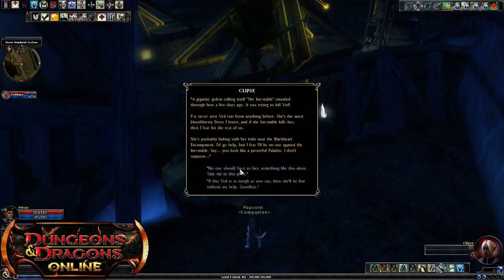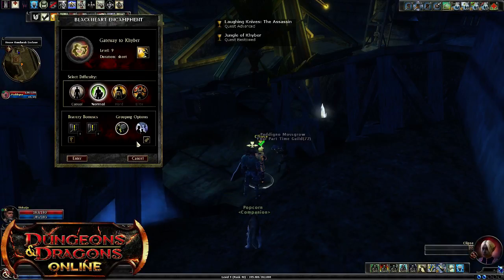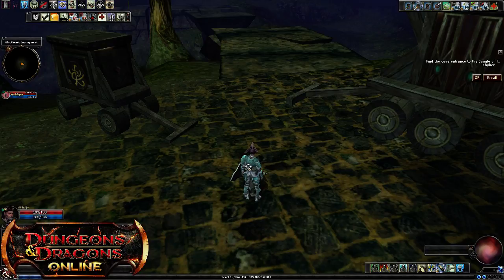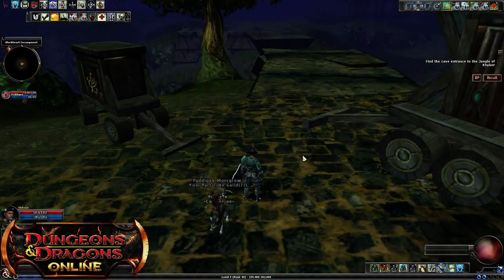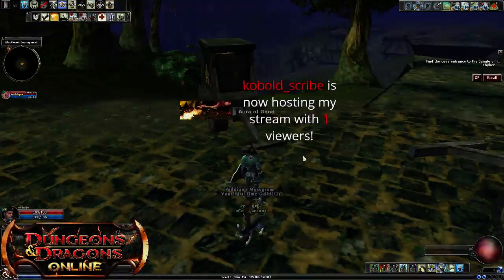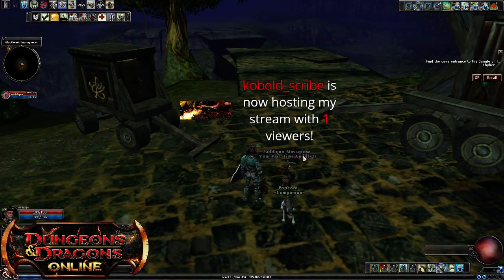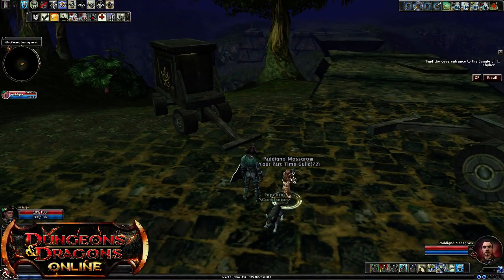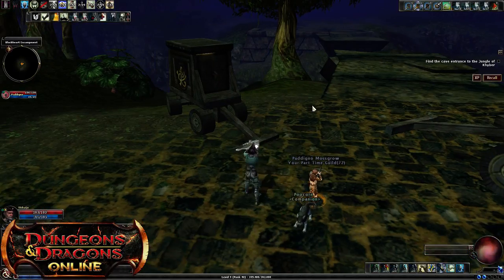There's a lead-in to it. To get to the quest, you've got to go through a little area called the Gateway to Kyber. Patino is joining me again, which I really appreciate because having a rogue is always helpful to deal with traps. And there are definitely a few traps in this one. This particular little jungle area leading up to the actual quest area is full of trolls.